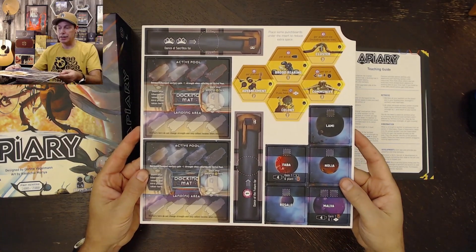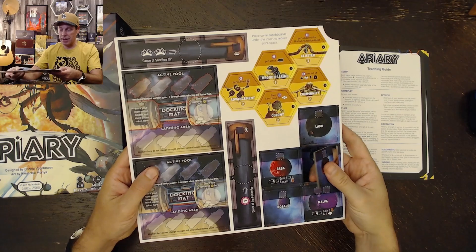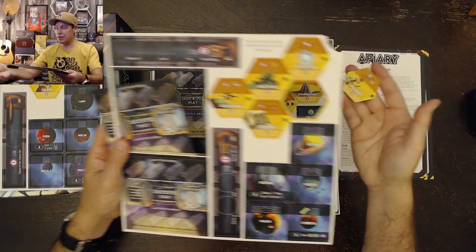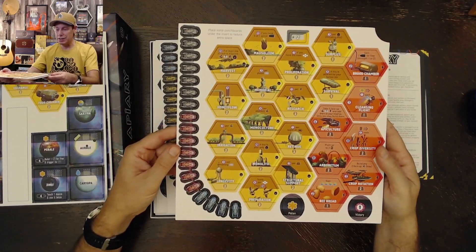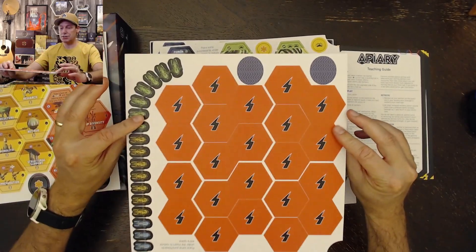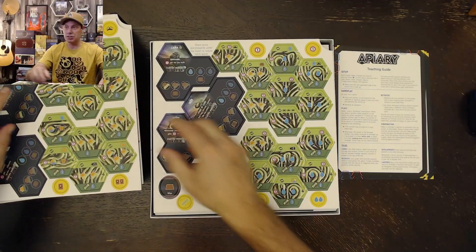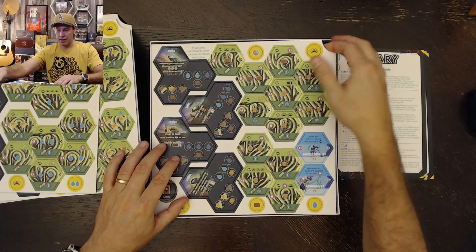Here is the first punch board, and we can see some tiles popping out right away. The tiles do pop out easily. They are standard thickness — not as thick as a few games I've received recently, but definitely not thinner than normal. We've got some different docking mats and different hive tiles, lots of little pieces here including all these little bees, and then more tiles. Some with the honeycombs, some with the lightning bolt, some with flowers. I think these are the starter tiles that have this triplet shape — they go on the hive mats. Lots of punch boards in this one, so hopefully they'll easily fit into the insert.